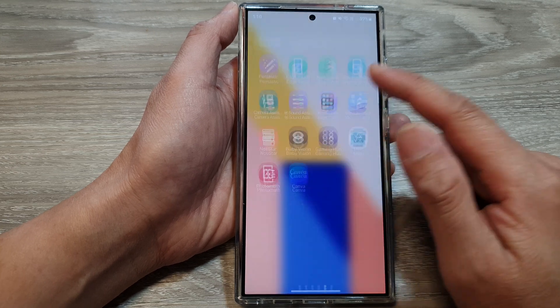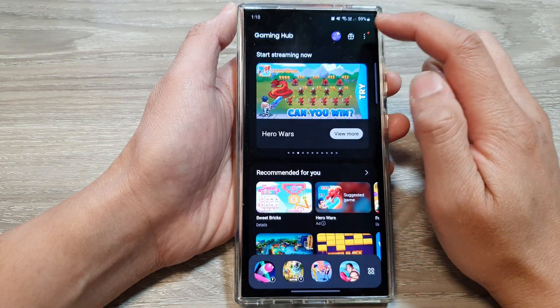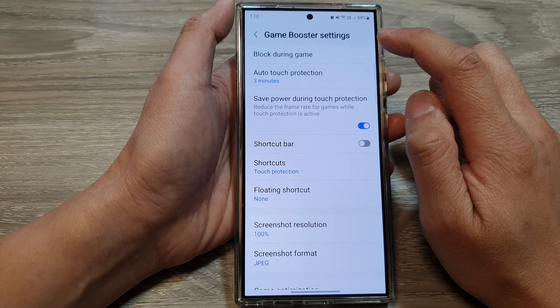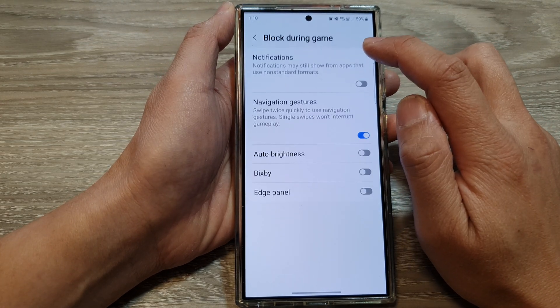On the home screen, swipe up, then tap on Gaming Hub. In Gaming Hub, tap on More, then tap on Settings. In Settings, tap on Game Booster, then tap on Block During Game.